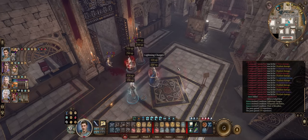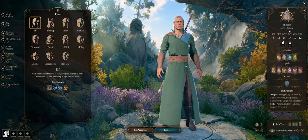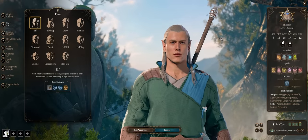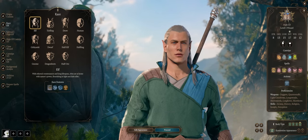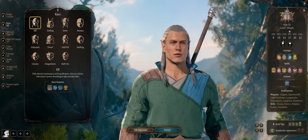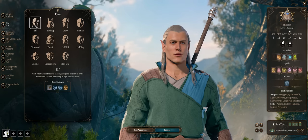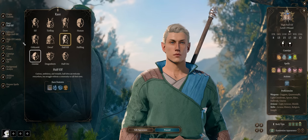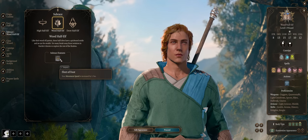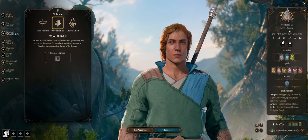First, character creation. When it comes to race, it honestly doesn't matter much for this type of character. After all, your Magic Missile doesn't require a roll to hit or a saving throw — it always hits for full damage. Which is why I'd rather focus on races that offer utility, such as the classic Wood Elf, especially the Wood Half-Elf because of more bonuses, just for the higher movement speed.